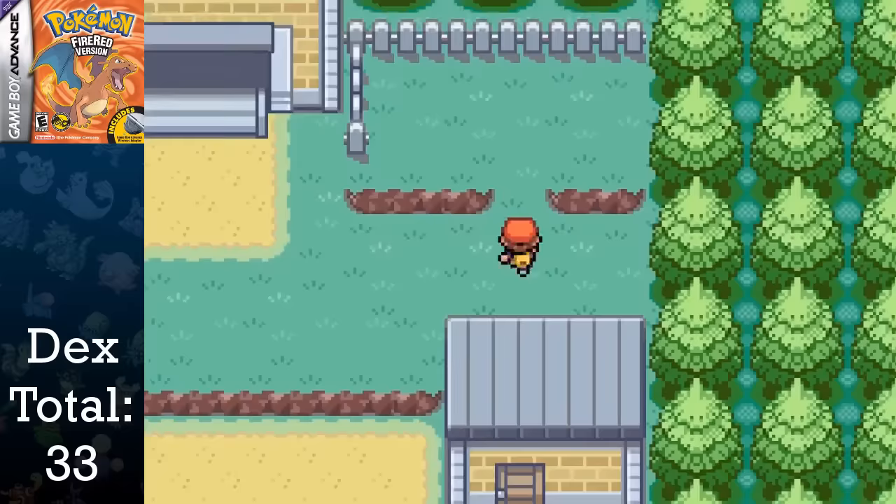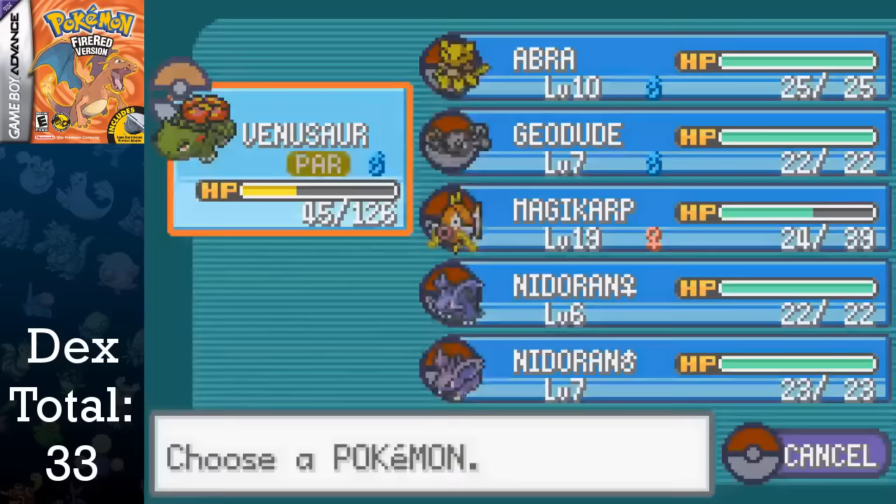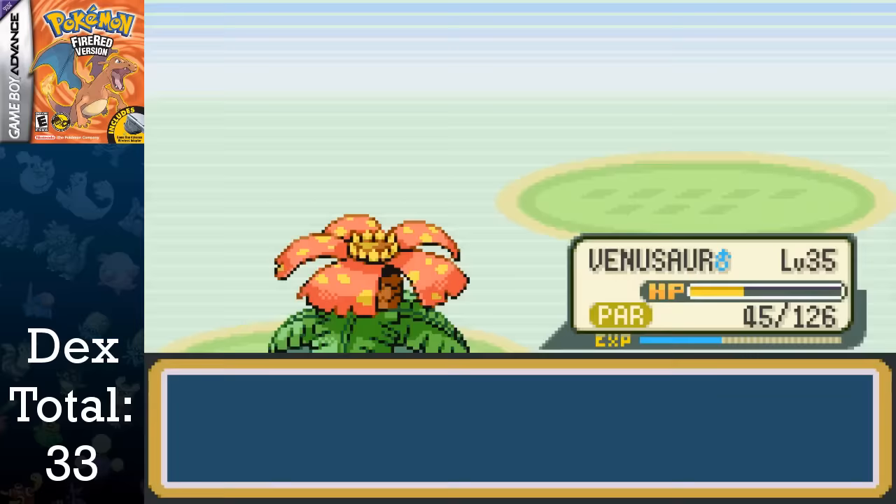This leads me to Route 6, where I don't catch anything, but I do have quite a few trainers to take down. During these trainers, I got Magikarp to level 20, and it evolved into Gyarados.